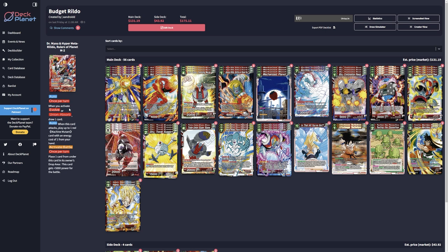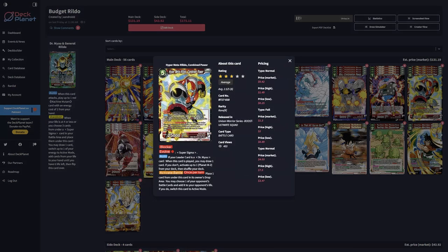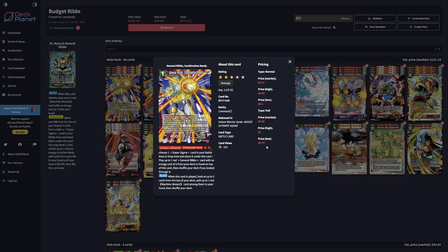You have three chances to do that per turn if you go the super Sigma route, which is pretty much what you want to do. The lineup for the one-drops is what you have to learn first, then you learn what you're doing to get into super Sigma to awaken early and get that draw. Then you need the five-drops on the field, then summon the seven-drops afterwards. Going left to right, there are two different Rildo's — one from the general Rildo combination ready. This one lets you look at the top five, get a red machine mutant among them, and add to your hand.